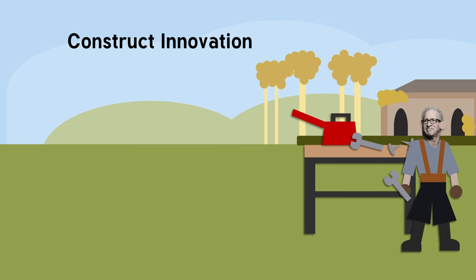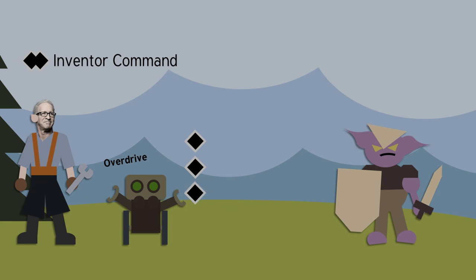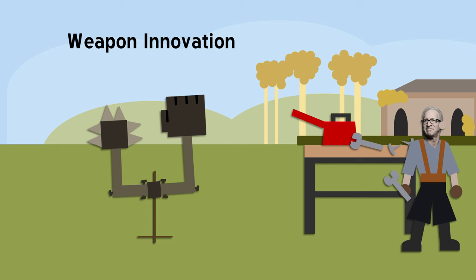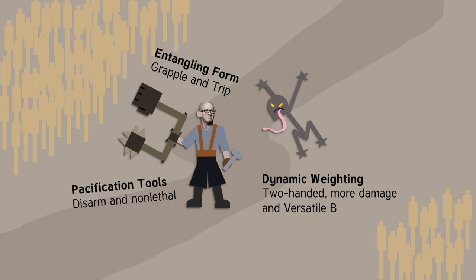The construct innovation gives you a little robot buddy which is also affected by your overdrive ability. It works like most minions — it has no actions, but you can spend an action to command it and give it two actions. As an inventor, you can also spend two actions to command it and give it three actions. Your construct can have modifications like increased size, sensory array for extra senses, or projectile launcher. The third innovation type is weapon innovation, which gets modifications to give it extra traits like entangling form, dynamic weighting, or pacification tools.